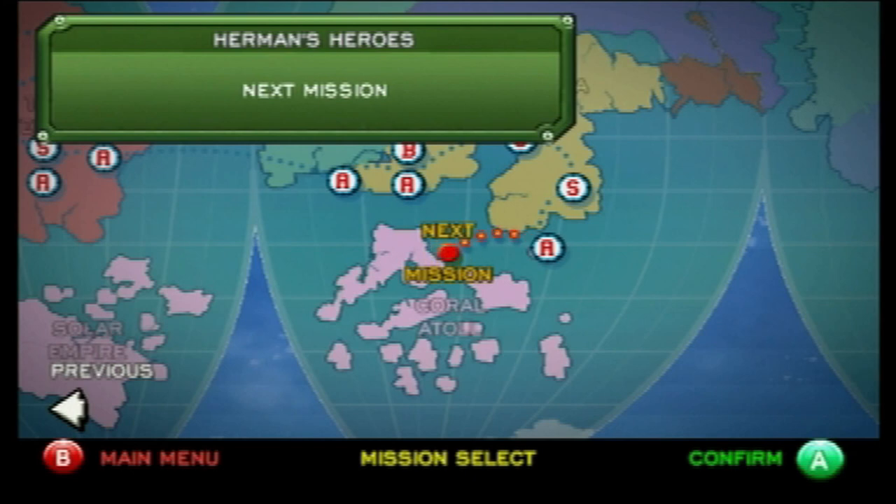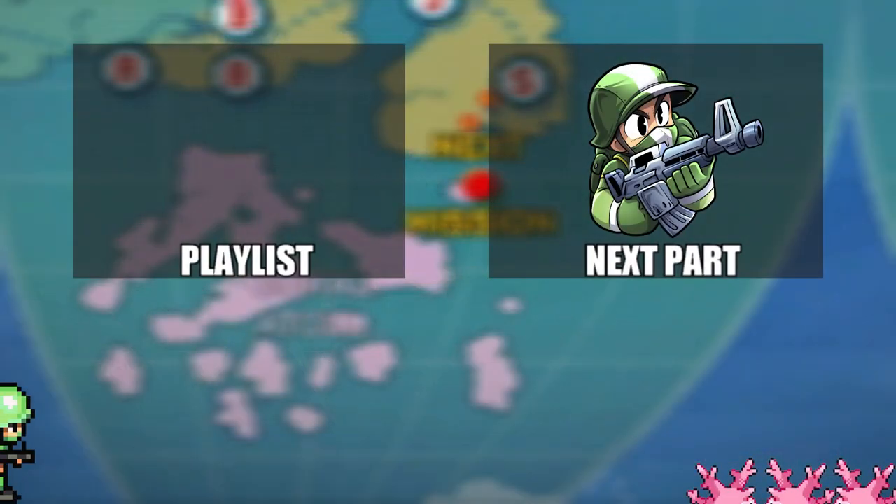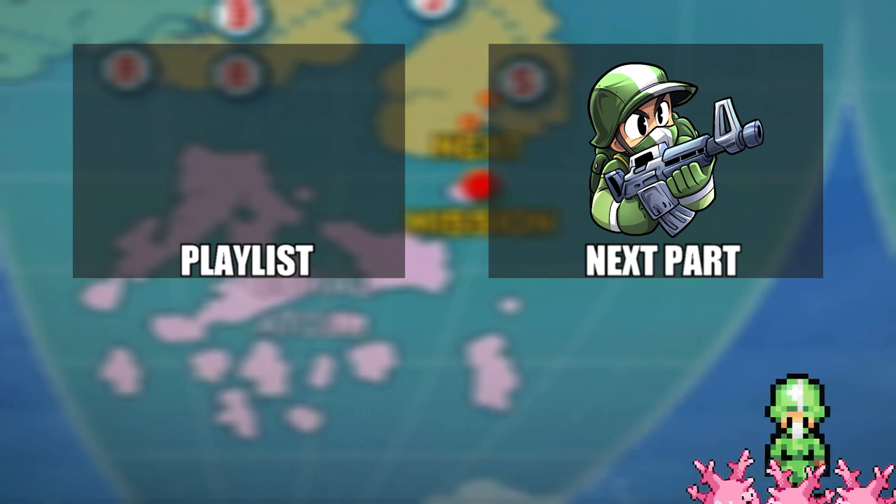Alright, we made a good first mission into the Solar Empire's Coral Atolls. However, it's about time we go meet the Solar Empire themselves and give them a hand reclaiming their territory. Next time on Battalion Wars Revisited, we'll do just that in Hermit's Heroes. See you guys next time. Later. Did you know the coral is actually an animal? Yeah.